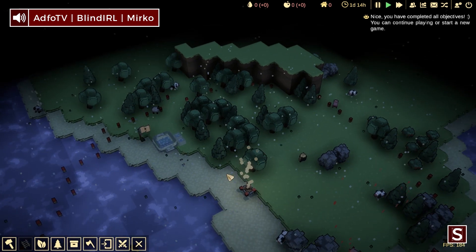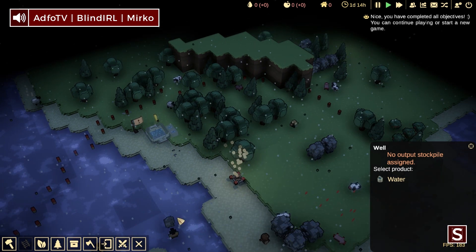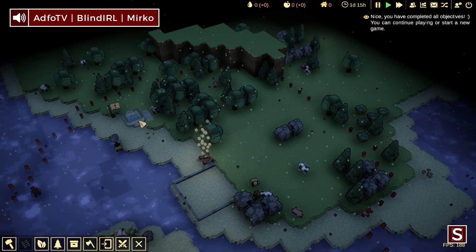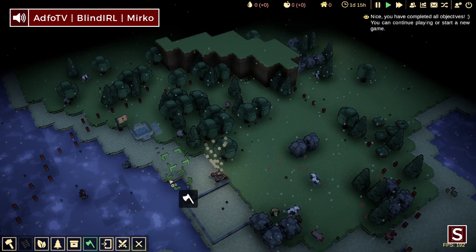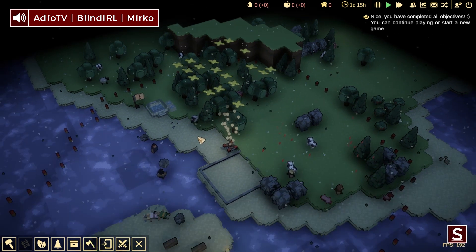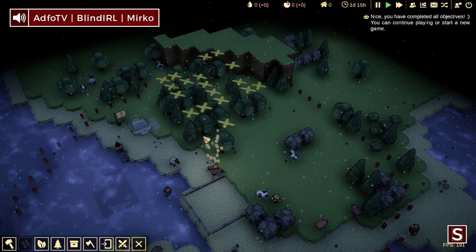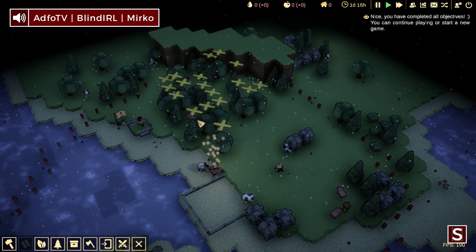Are there any differences between the food resources? Does it matter if you produce wheat or strawberries? Currently it does not — every piece of food is equivalent. But later on you will be rewarded for having a variety of different things. The settlers will be happier if they don't have to eat the same thing every time, but currently it doesn't make a difference.